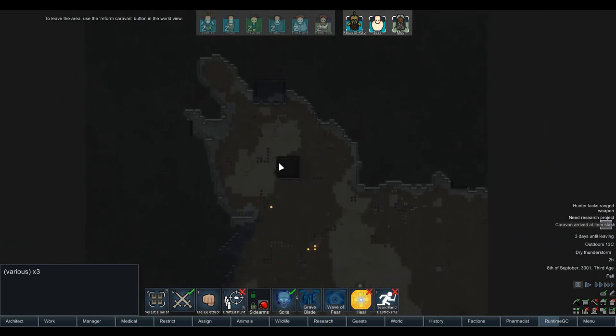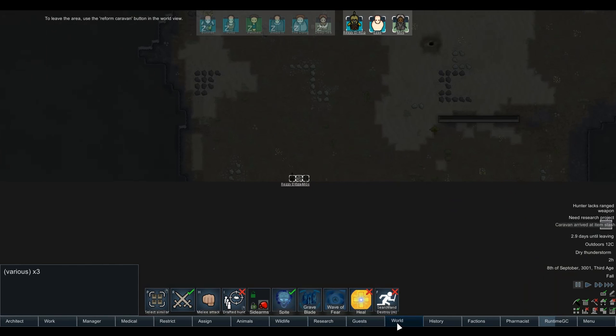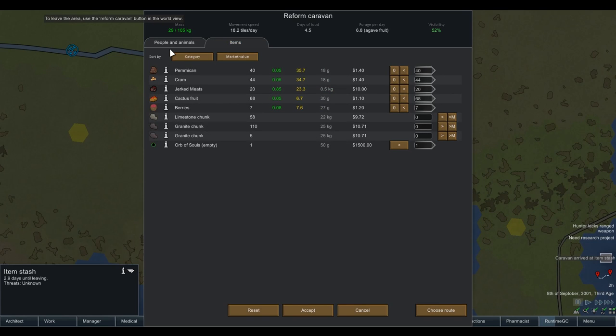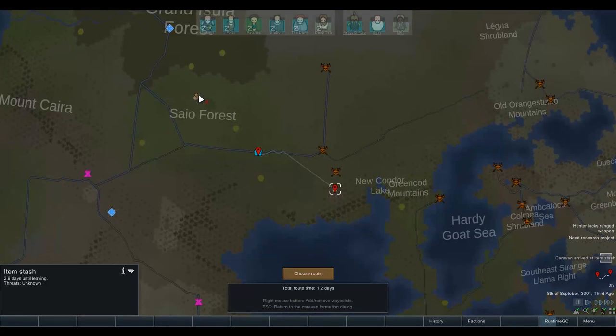There's actually no enemies at all — holy shit. So we just grab this free thing. Threats unknown — reform the caravan, get the hell out of there, team. We've got ourselves the Orb of Souls. We've still got 4.5 days of food, not including forage. Go back to base, drop that off, and actually send them to go and get the next orb as well. That was incredibly good.